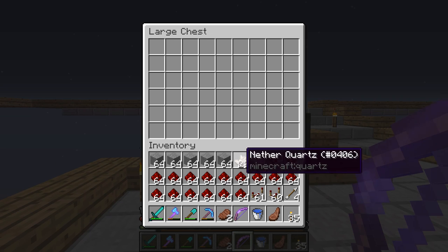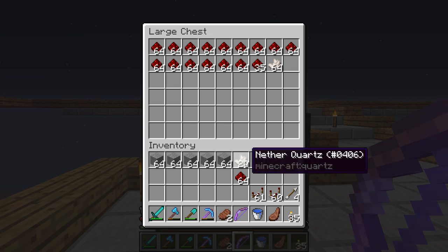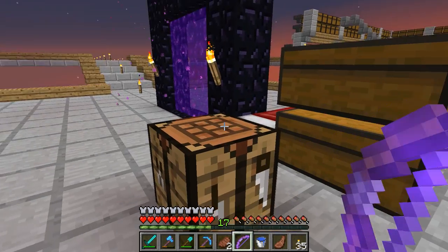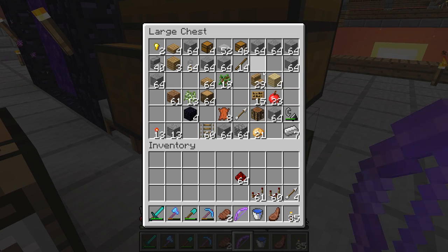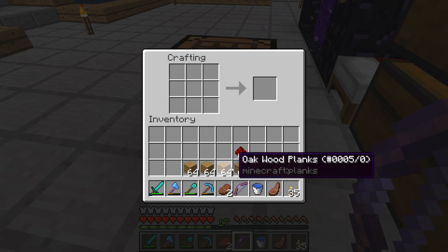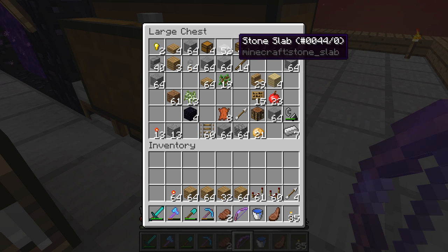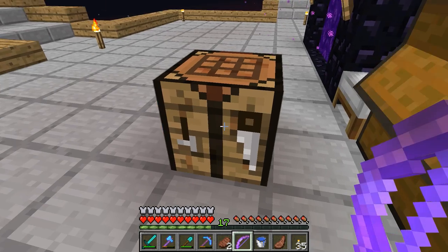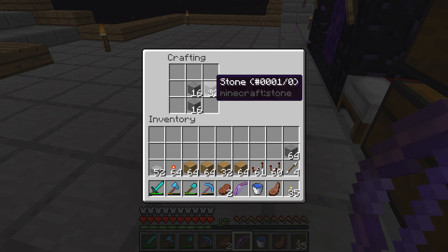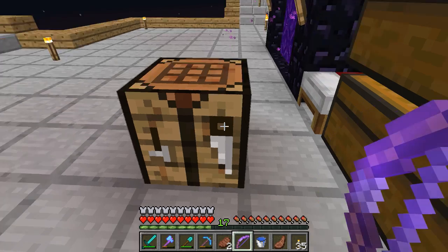Let's put all the redstone components in the new chest up here. I'm going to need a stack of torches, so I need a stack of sticks. We don't have a lot of sticks or spare wood, so let's get some wood and get some sticks. We need 64 sticks, and there we go — we have our torches. Let me also make a couple more stacks of stone slabs since we're going to use those a lot.